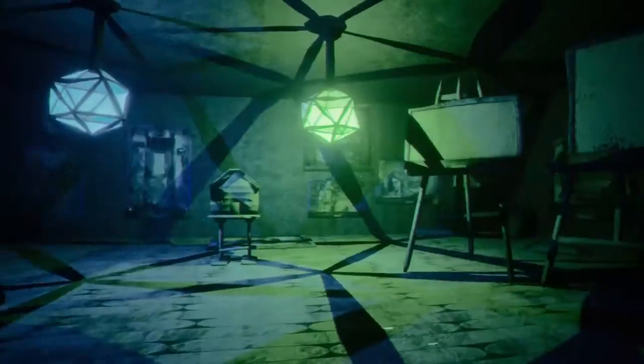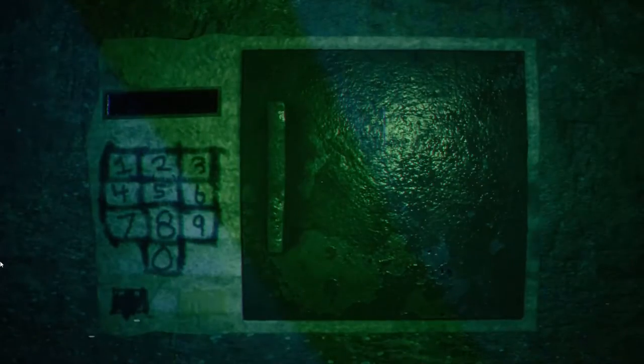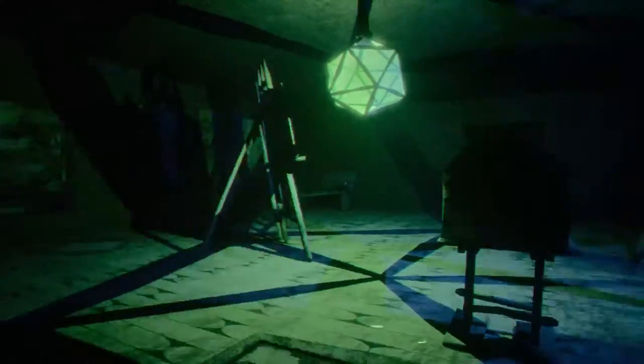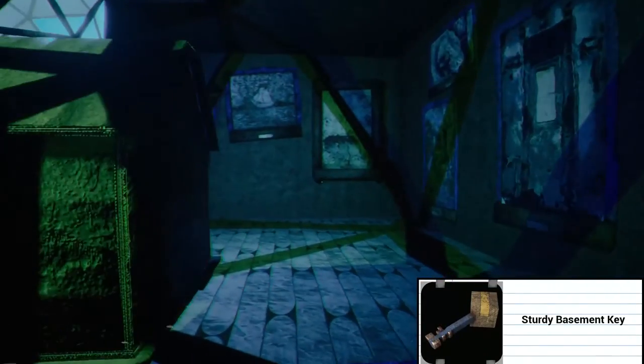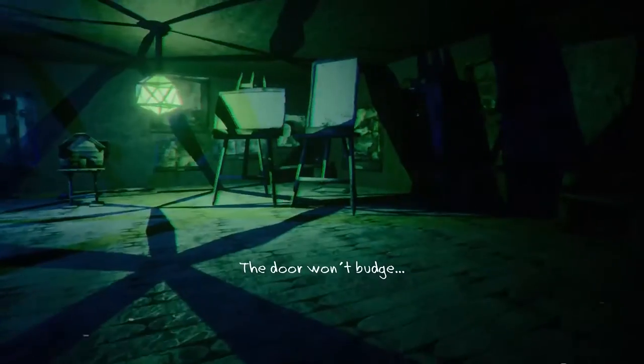Okay, so I watched basically a walkthrough on what to do with this part and their version's a little different. I don't know how they got — like, there's stuff on the walls and mine doesn't have anything on the wall. So I don't know how they got to that. But let's try the code that they used. The code's still the same, I just don't know how — they're just different than mine. Of course it won't budge.